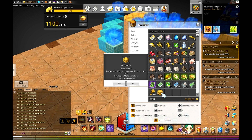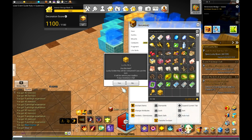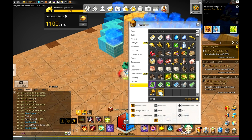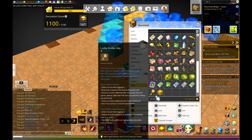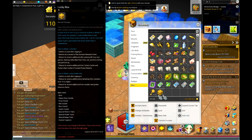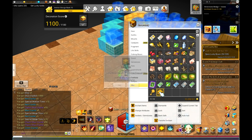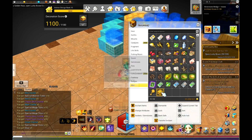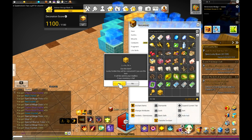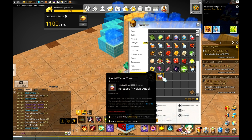Since I have these 49, let's open them and see what we get. Blue crystal, elixirs, onyx crystals, red crystals, special warrior tonic, red crystal, chaos onyx crystal, blue crystal, special mage tonic. These are kind of annoying to open, to be honest, because you can't just say open all — you have to do it one by one. As you can see, I'm getting quite a bit of random stuff. The stuff you get from these are account bound, unsellable, and untradeable.